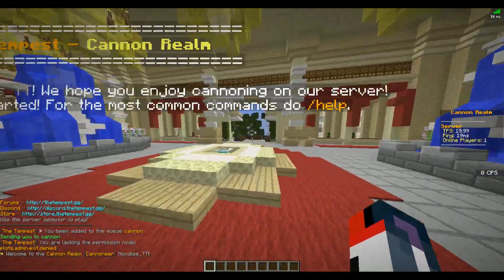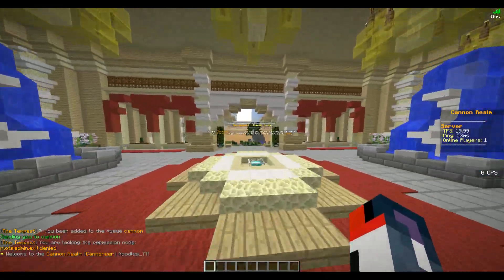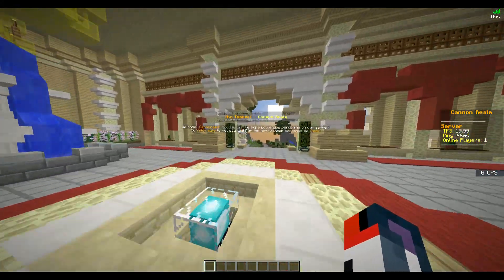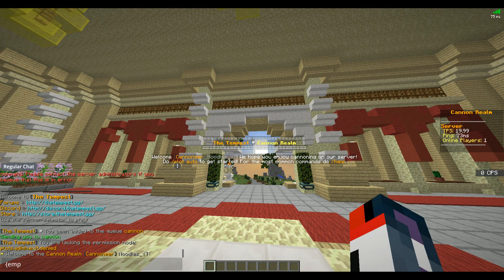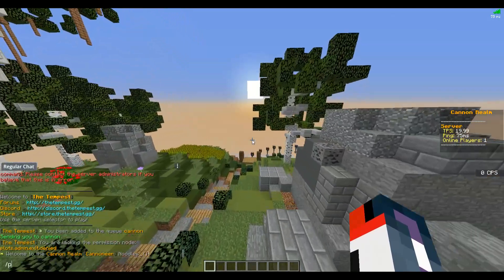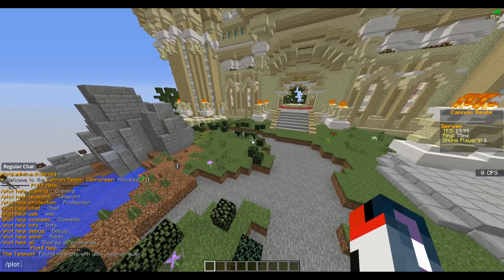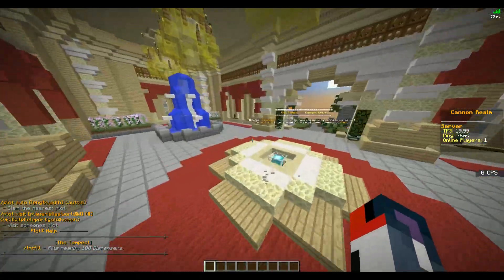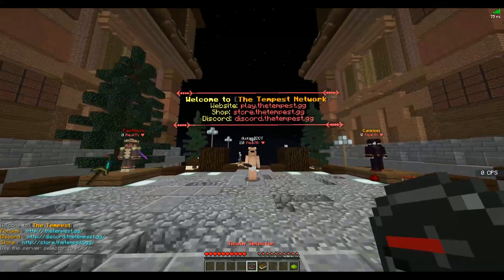It's an instant teleport to the Cannon realm, which is something I'd really recommend looking into for Factions as well — make sure players can get to the correct location very quickly so they can get in, do raids, and all that. You can also get rid of that little dash in the middle of the display using a parenthesis or empty character — I don't exactly remember what it was. This appears to be a traditional cannon realm with plot commands. Maybe add your TPS, ping, and server info to the tab list as well to give players all the info they need.